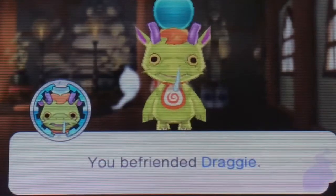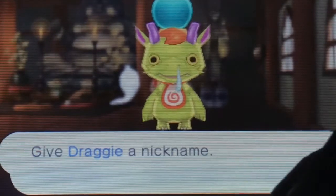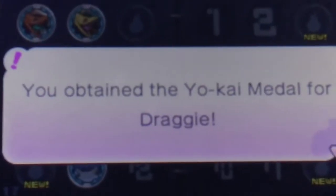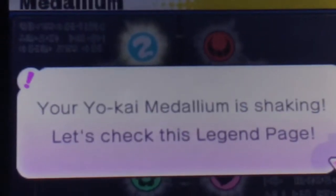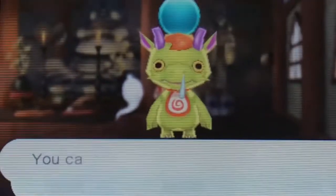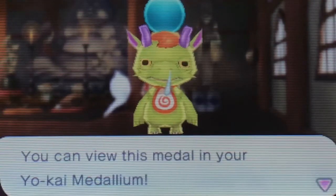Alright, we have Draggy as a friend! And you know what that means? Draggy! Draggy was added to the medallium. You obtained the Yo-Kai Medal for Draggy. Last Yo-Kai, baby — last Yo-Kai for Shogunyon. Your Yo-Kai Medal is shaking. Let's check the Legend page. We're gonna do that at the end of this episode, so just stay tuned.